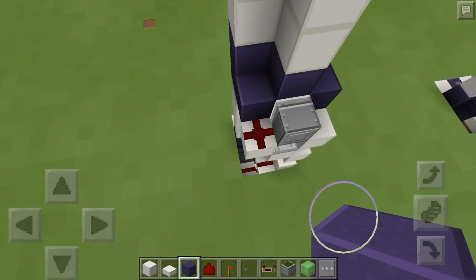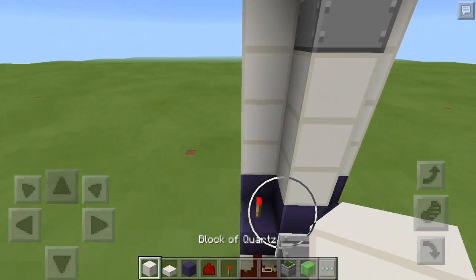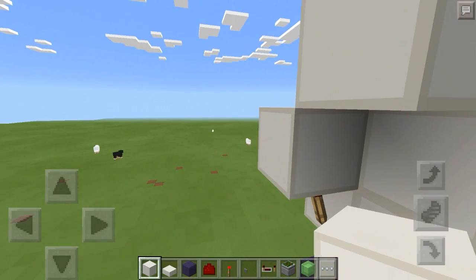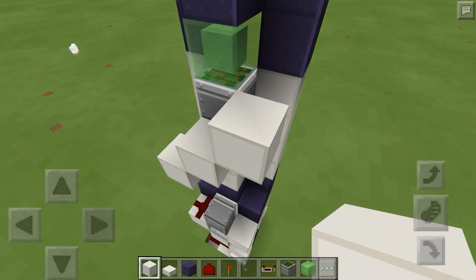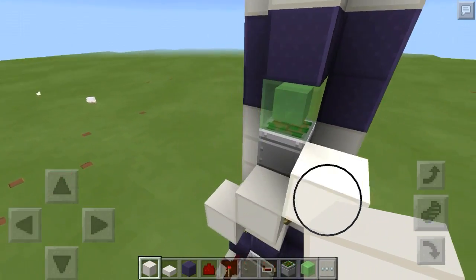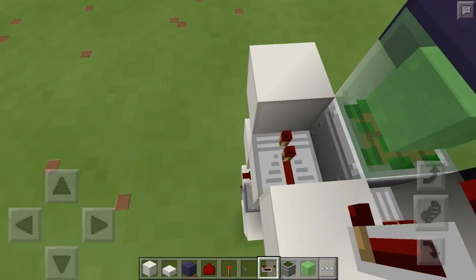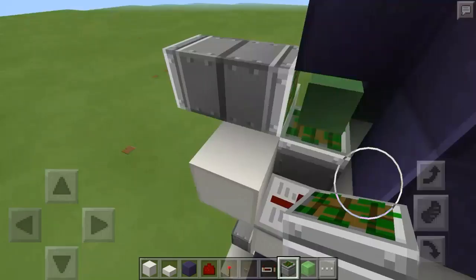Basically you're going to repeat this pattern with a slight difference here. To hook it up from here to there, place a torch on top of that obsidian, a block on top of that torch, a torch on that block, a block on top of that torch, a torch right there and a torch right there. Then a block on top of that torch — this is going to be the same as below. Place a block there, a block there, and another block there, then your repeater right here on four ticks. Don't forget to put your sticky piston here.